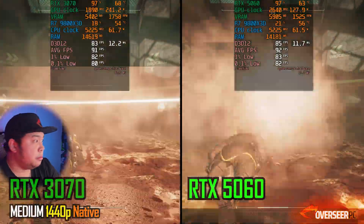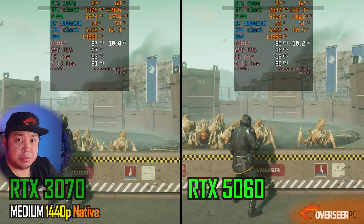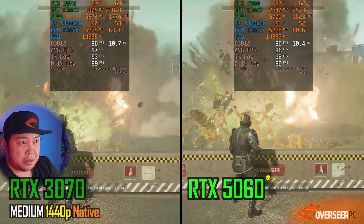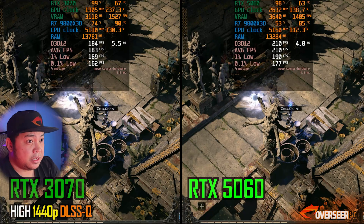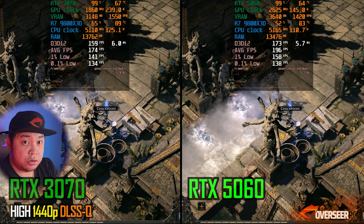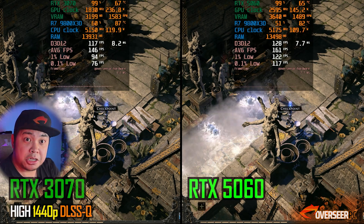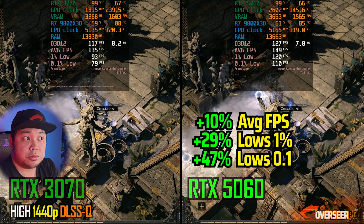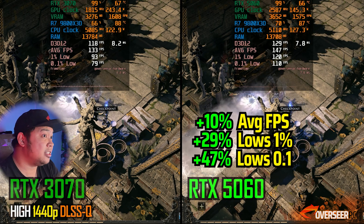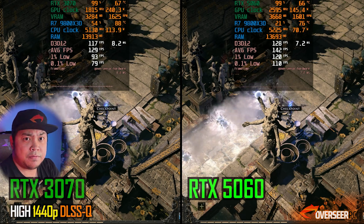Helldivers 2 at 1440p — performance for both cards is pretty similar, with the 5060 a little better sometimes and the 3070 a little better other times. Path of Exile 2 at 1440p with DLSS Quality upscaling — this is actually different. The 5060 performs much better here, with 120 vs 93 on the lows — about a 29% difference in favor of the 5060.